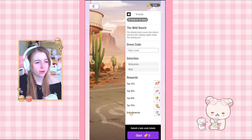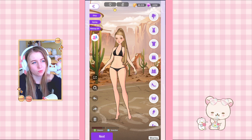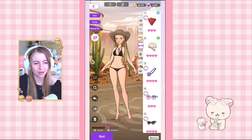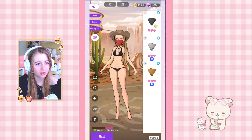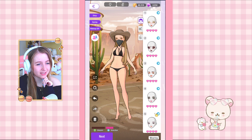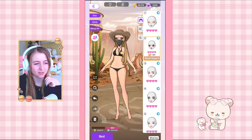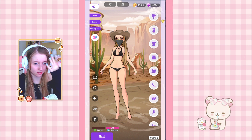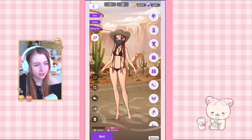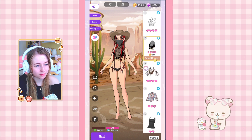Lastly for today we have The Wild Bunch: 'The bloody dust covers the desert and the last cowboy walks on the setting sun' — bohemian and wild. I have this face mask I really like. We should go for a whole cowboy theme. This one in black looks so good. I normally style it with this mysterious eye makeup and I really like this hair with the braids.